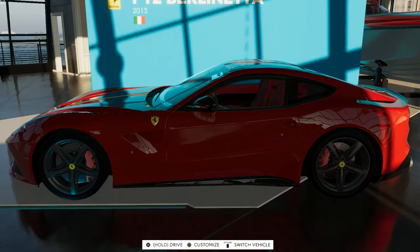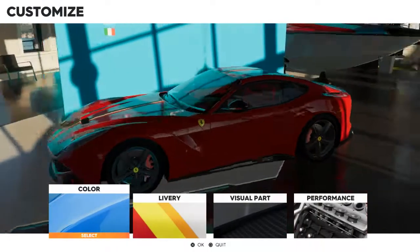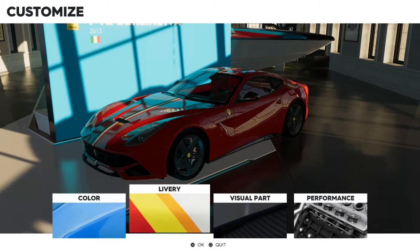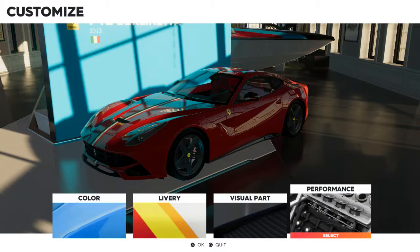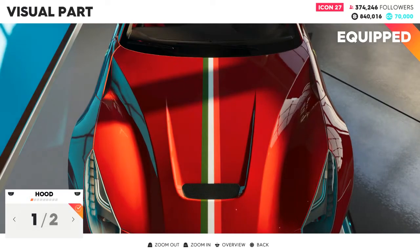In the last car showcase I kind of just rambled at the beginning and took off in the car. But a cool part of this game is they offer customization options, which I've done to this car. So I thought it would be cool to show those off so if you're looking to get the car in game, you can decide for yourself. We'll just look through the visual parts.